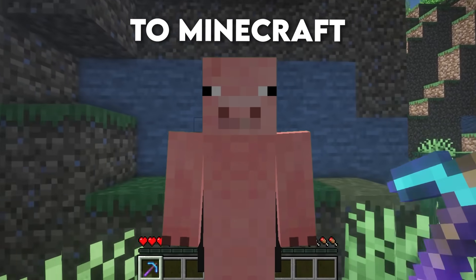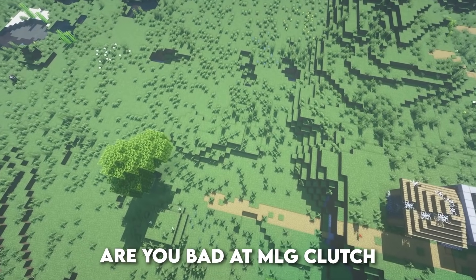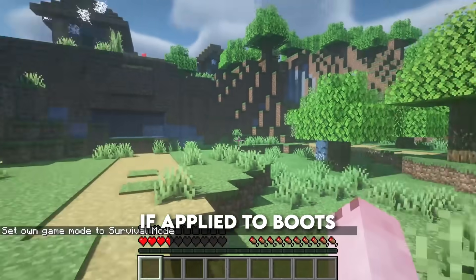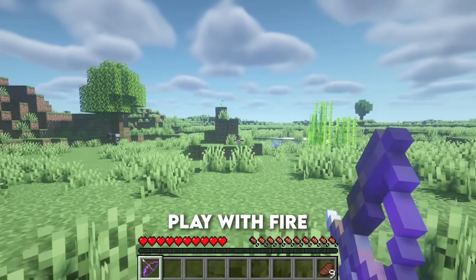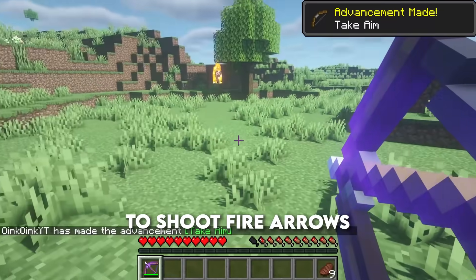Efficiency — if you don't know what this is, that might mean that you are a bit new to Minecraft. Efficiency makes your mining of blocks faster. Feather Falling — are you bad at elytra clutch? Then this enchantment has you covered. If applied to boots, it will reduce fall and teleportation damage.